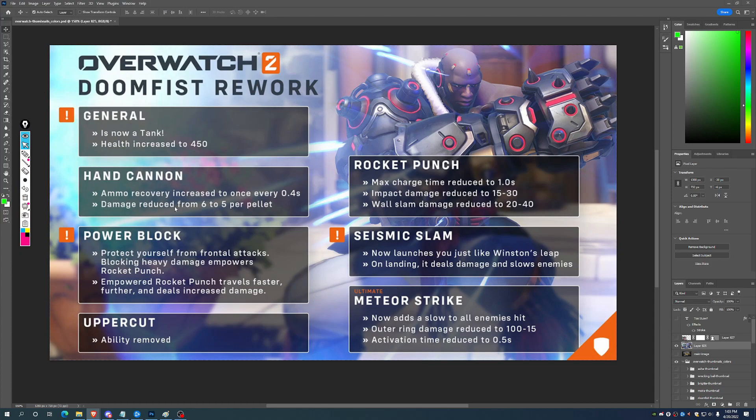When he absorbs enough damage with Power Block, it empowers his Rocket Punch. Rocket Punch has had its max charge time reduced to one second, so we won't be able to hold it as long. He's not really going to be hard-engaging with a corner Rocket Punch for max 70 damage anymore. Minimum damage is 35 if you haven't charged it up with Power Block, but if you do charge it up with Power Block, you could get it back into one-shot territory.